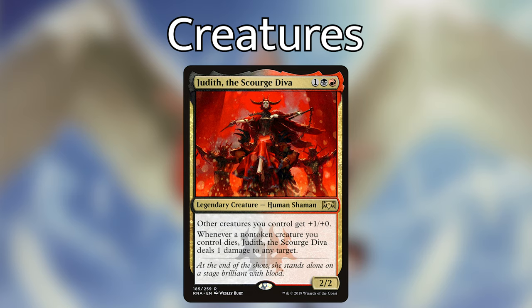Cathars' Crusade — three white, white for an enchantment. Whenever a creature enters the battlefield under your control, put a plus-one/plus-one counter on each creature you control. If any of you have seen Cathars' Crusade, it can get nuts really fast. This is going to be an all-star in this deck because we're creating a lot of tokens and playing a lot of humans — this will ensure we have a massive, buffed human army.